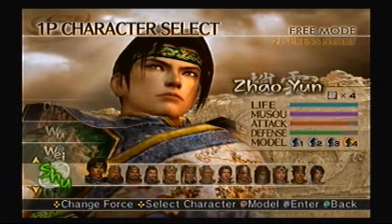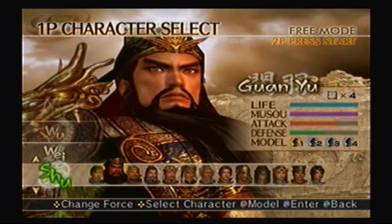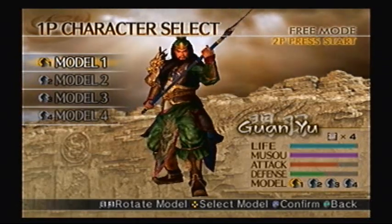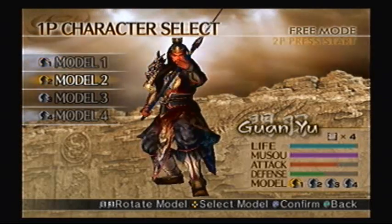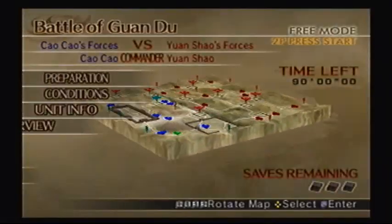So even though he's not underway, we're gonna be playing as Guan Yu, because I believe he does have a mission in the Battle of Guandu. I could be wrong though, but either way, he's pretty much gonna keep you from fulfilling this objective way too easily if you're not playing as him. We'll go with this color — I tend to go with Model 2 a lot.